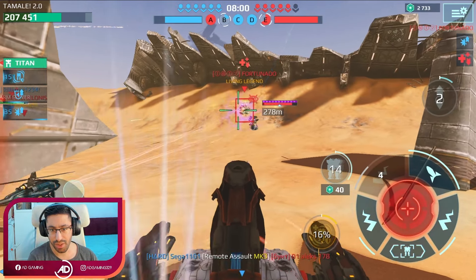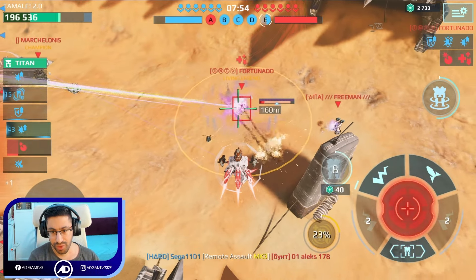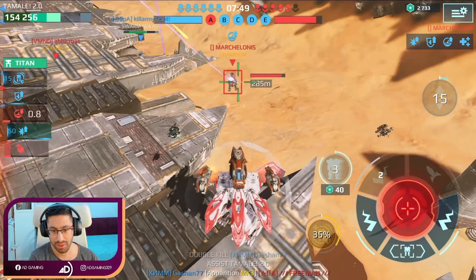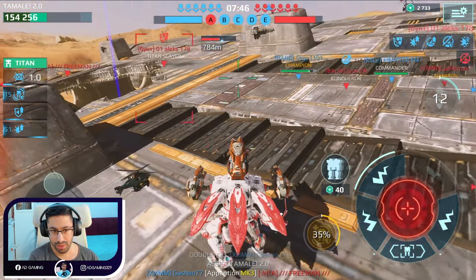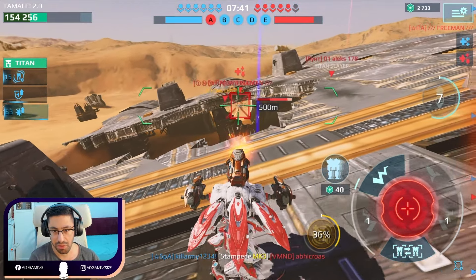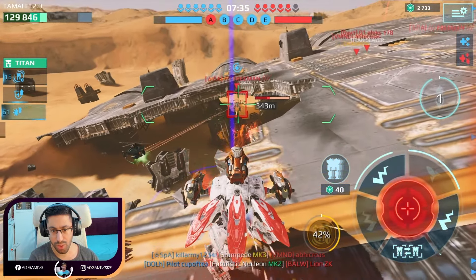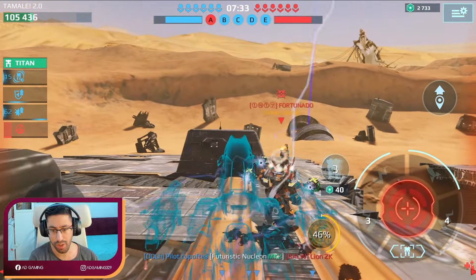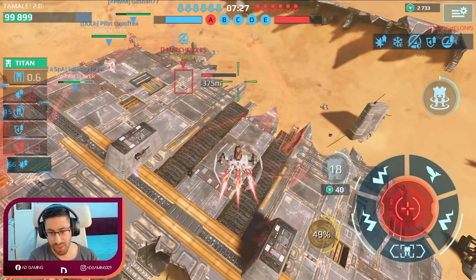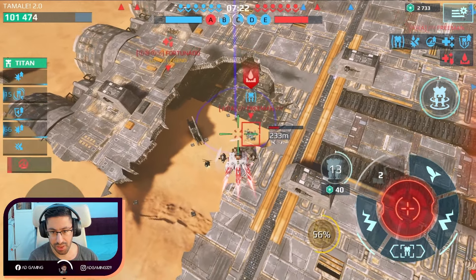Luckily someone spawned on my team. It's almost done — there you go. You can see we have shield breaker, this is an example. Someone stole my kill. I think we have the best spot here — doing three damage to this Ocho Kochi. There's someone, but we have phase shift.